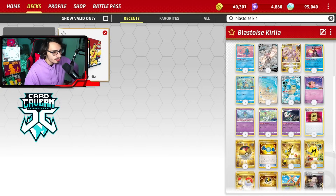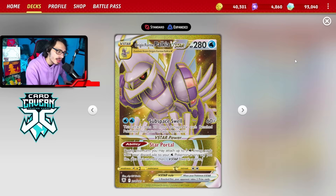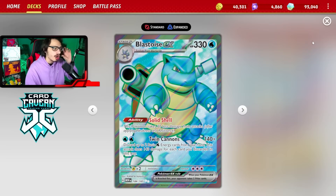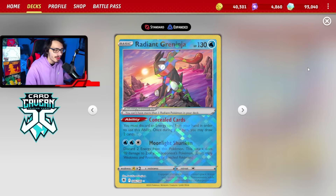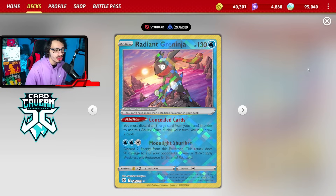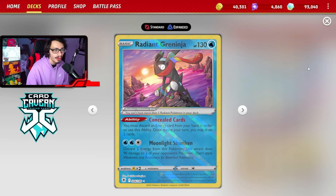This list is pretty clean and I did enjoy the Curly Gallade engine. Some other support cards — we're playing Palkia. It's a great early game attacker and it also gives you Star Portal, which can get you energy onto your Blastoise. You can even play Radiant Greninja with the Palkia, which, if your opponent does not have Manaphy in play, you can Moonlight Shuriken and sometimes take a KO out of nowhere.